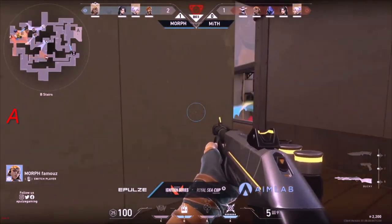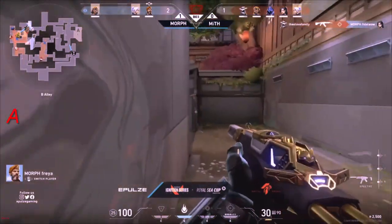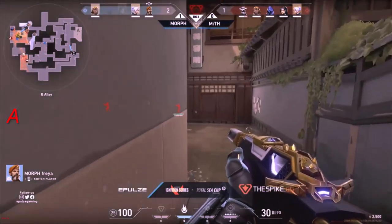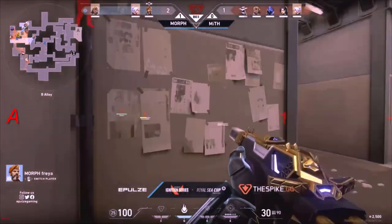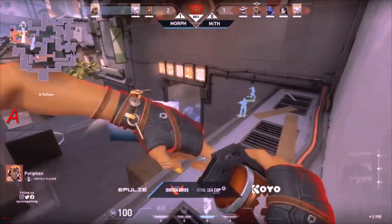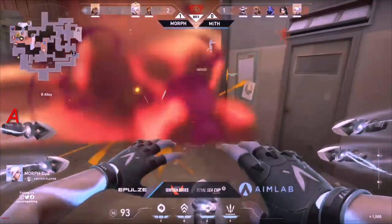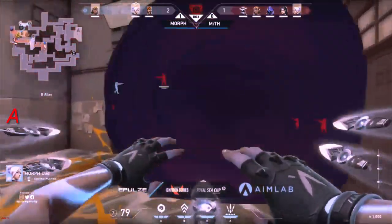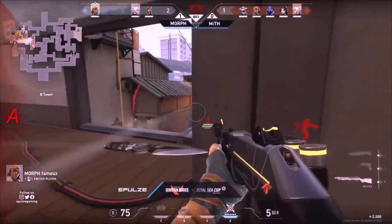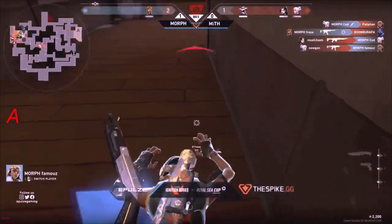Not going to be enough for Morph as Myth will be able to take this round. Range decides to go for the pain shells — he doesn't have that Showstopper though. You've got to be careful — and that's something they have to be very wary of, especially considering if they decide to get very clumped together. They might actually go for this retake onto B, and Patibon decides to go for the pain shells, slowing down members of Myth quite a bit. There goes the smoke as well as the wall.